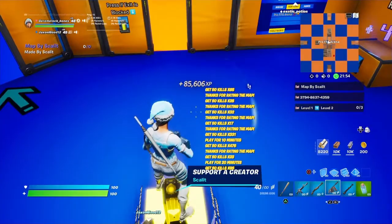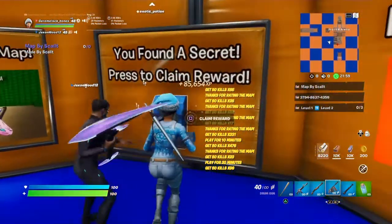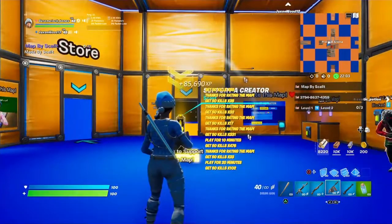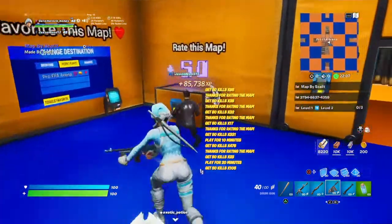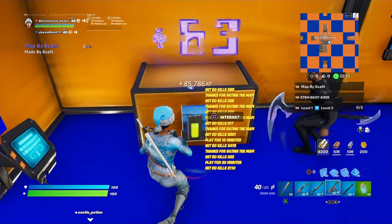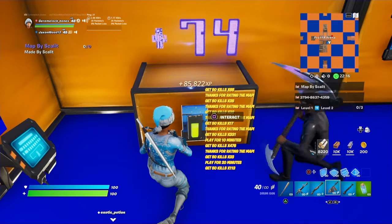Jump again and you'll magically appear in a room like this. Claim this and then you'll start getting XP every second — you'll gain like 50 XP. After that, click on this; it only works about five times, but click on it when it gets to 100.